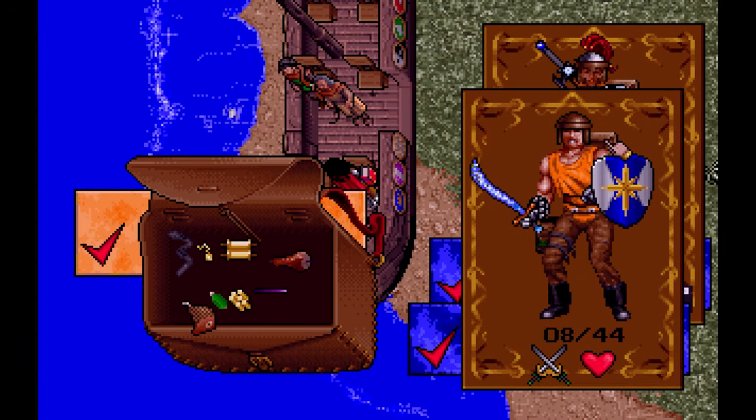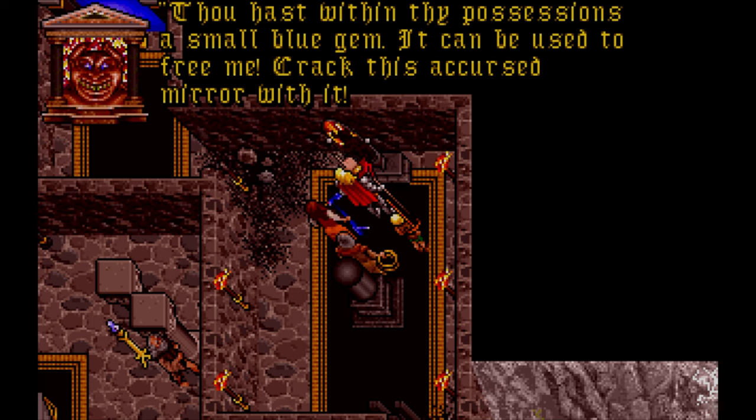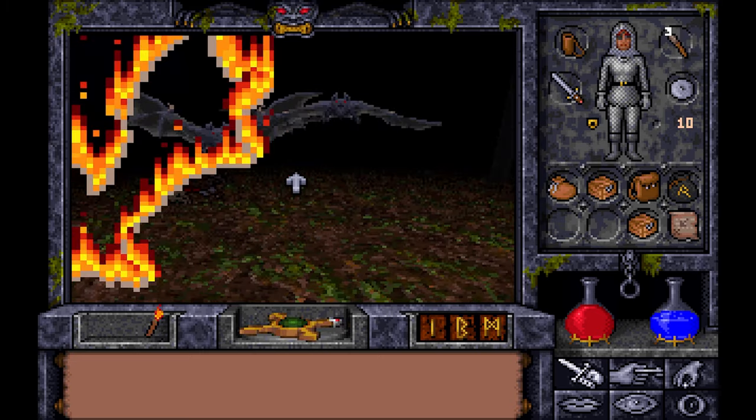For once, your party is rather well equipped, having several pieces of magical armor, magical weapons, and a well-stocked spellbook. You also have the Black Sword, within which you trapped a demon in the Forge of Virtue, and the serpent statue that you could receive from the goblins in Ultima Underworld 2.